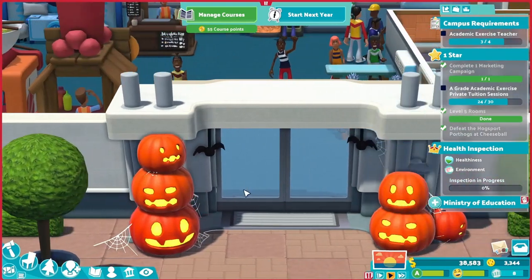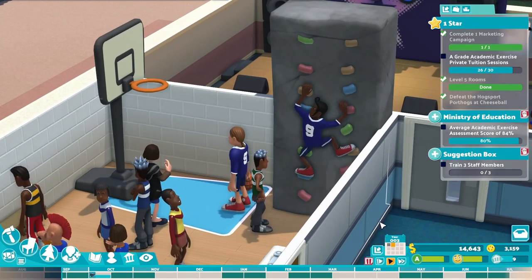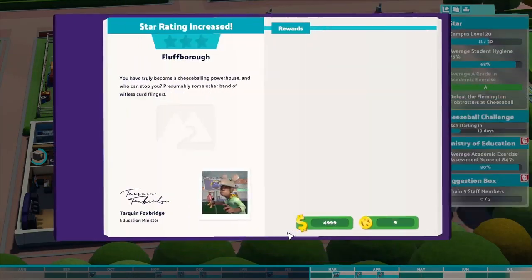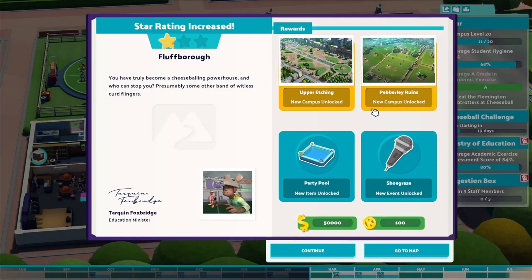Another year has started and our campus is also getting ready for Halloween — look at the pumpkins! On the other hand, we have placed a climbing wall in our gym, which is great academic training. In February of the third year, we become a one-star campus! This unlocks two new campuses as well as a new event, Shoe Grace. Nice!